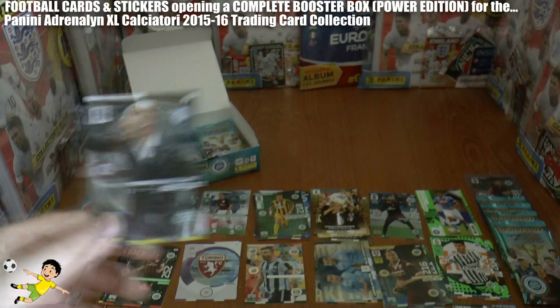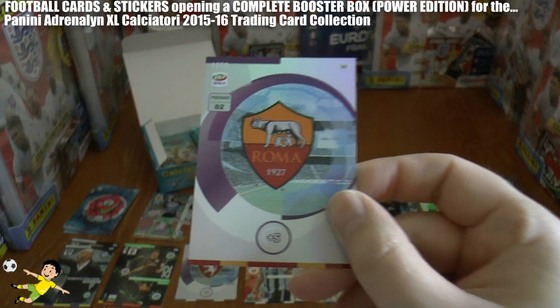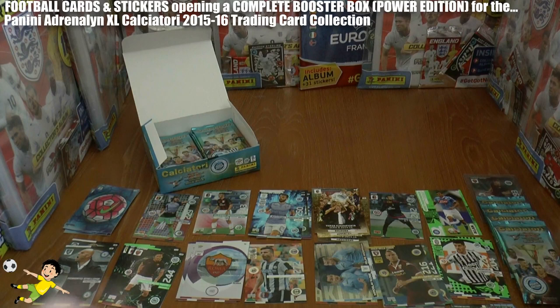Pack 7: we've got another coach — Miss Stallone of Frozzinoni — and the ball again. Then we've got Kendrava, followed by the AS Roma logo, Totti of Roma as Captain, and Peluso.